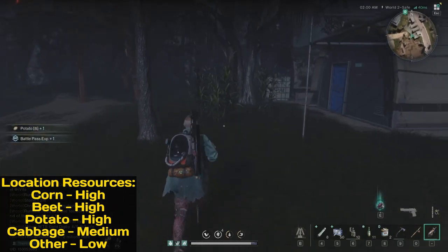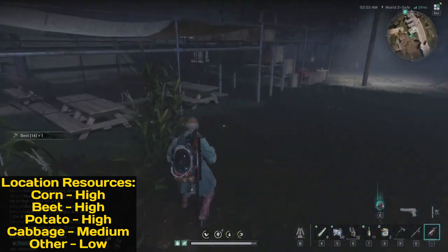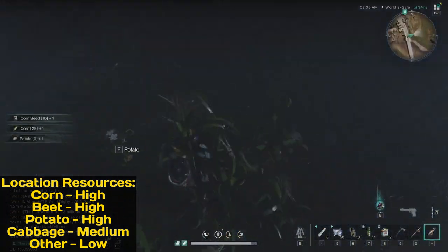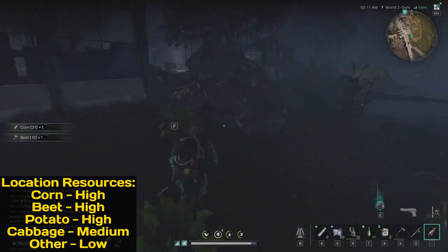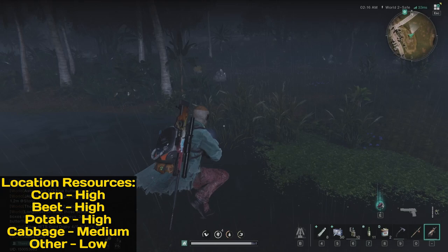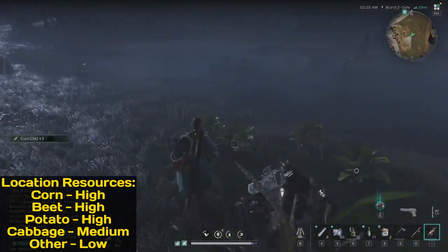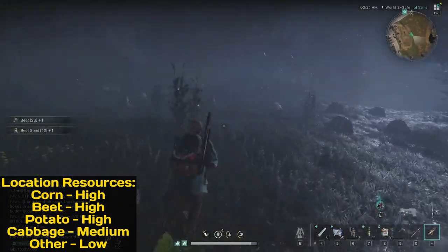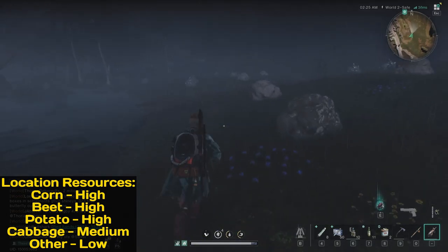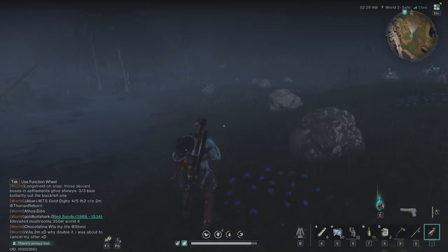Once you're done, you can just change the world and do this again. If you need corn and beets, just come to Mire Market and make a full circle around it. Now you can see how much I gathered just from one circuit. So beet, corn, and potatoes — the top spot is all around Mire Market. That's spot number four. Let's jump to another location.